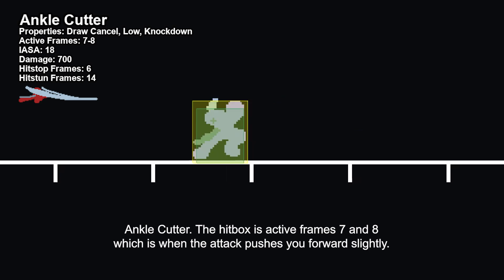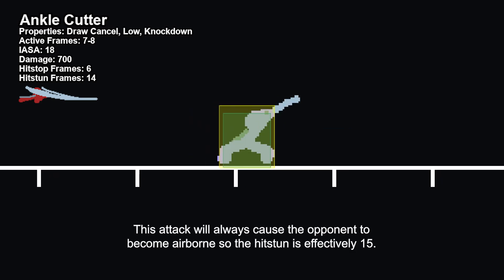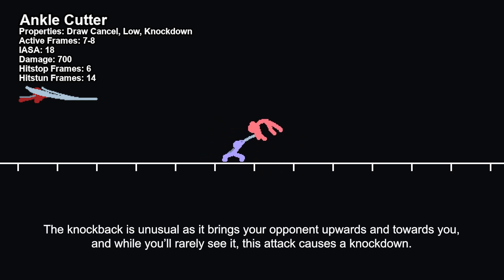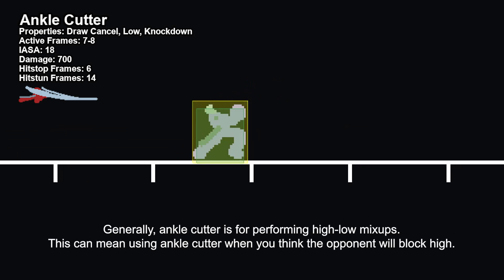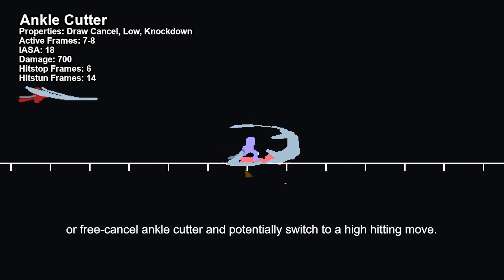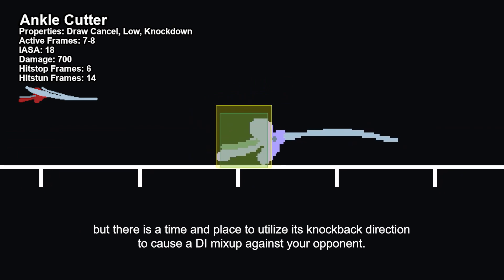Ankle Cutter. The hitbox is active frames 7 and 8, which is when the attack pushes you forward slightly. Ankle Cutter is interruptible frame 18 and is draw cancelable. Hitting deals 700 damage, causes 6 frames of hitstop, and applies 14 frames of hitstun. This attack will always cause the opponent to become airborne, so the hitstun is effectively 15. Hit canceling does not allow dodge, walk, superdash, or any normal attack, so you'll normally follow up with a special attack. The knockback is unusual as it brings your opponent upwards and towards you, and while you rarely see it, this attack causes a knockdown. But the most important thing about Ankle Cutter is that it is the only Cowboy attack that hits low. Generally, Ankle Cutter is for performing high-low mixups — this can mean using Ankle Cutter when you think the opponent will block high. But more often, when your opponent isn't actionable, you should free cancel a higher hitting move then swap to Ankle Cutter, or free cancel Ankle Cutter and potentially switch to a high hitting move. Due to its mediocre damage, hitstun, and hit cancel limitations, it's not especially useful during combos, but there is a time and place to utilize its knockback direction to cause a DI mixup against your opponent.